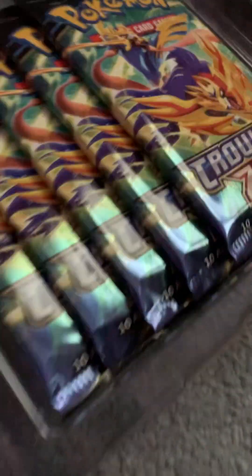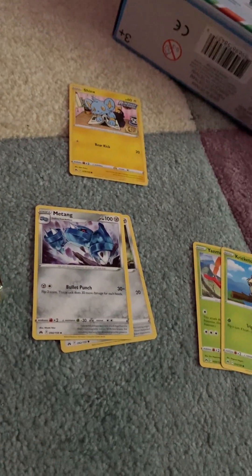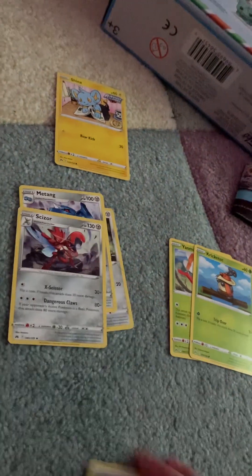Checking the sleeves — they're outdated. I don't even know if I should have expected a strong pull in this case. Medicham, Drifblim, and Scizor. It says 10 additional cards but it's technically 11 counting the energy. There's a lot of energy. Something I don't like about the Scarlet and Violet packs is how the card outline went from yellow to like a gray-silver — I just don't like it.